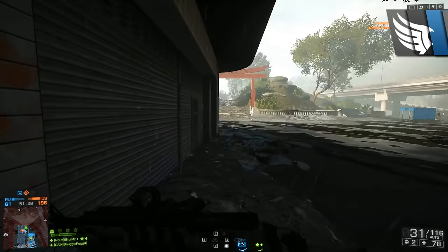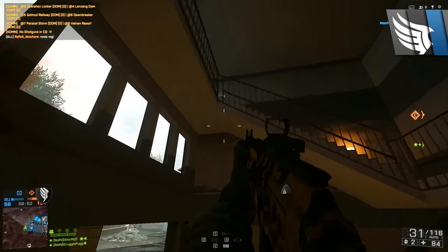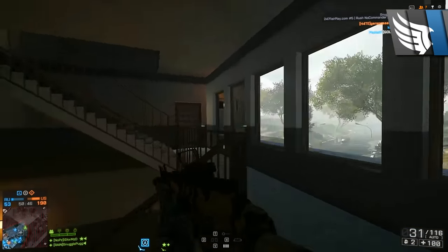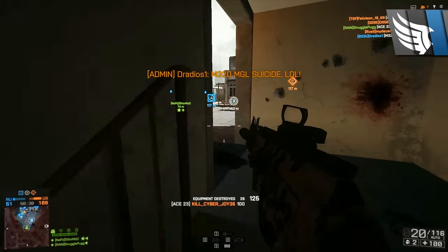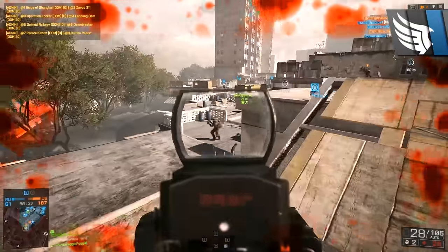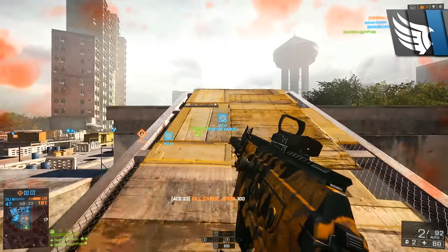Now onto number 2, we have got the ACE 23 assault rifle. This is probably the best overall gun on this list — in fact, it's probably one of the best overall guns in Battlefield 4. I put this gun second because I like its rate of fire, good muzzle velocity, and max distance. Everything about this gun I pretty much like. It's just almost overpowered, I would say, but I think it's still balanced enough that it's not. I don't want to talk too much about this gun because literally everyone knows how good it is.